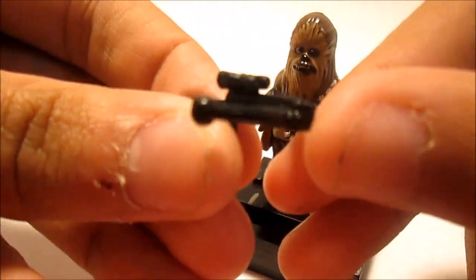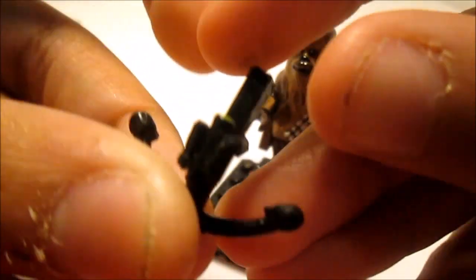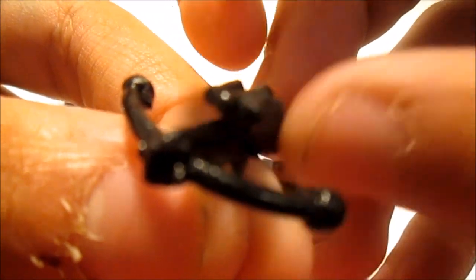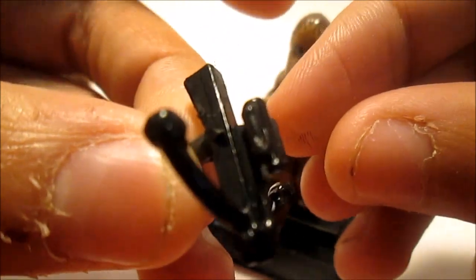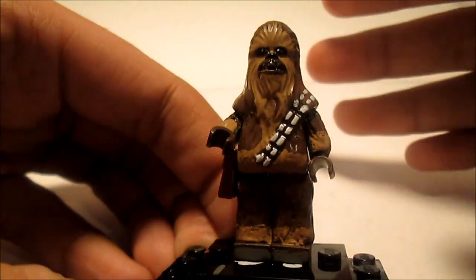Now for Chewbacca — first the weapon. I used a regular LEGO bow gun and painted it all black. I used green stuff for the little balls on the end, then I used a LEGO gun scope and glued that on, and then I glued two toothpicks on the sides. That's Chewbacca's gun.